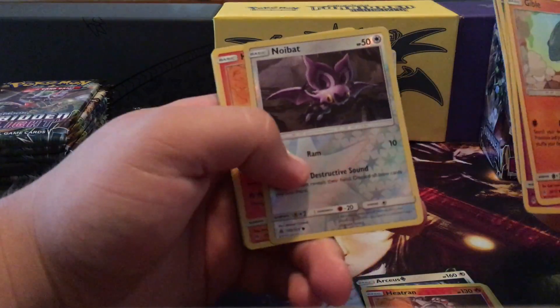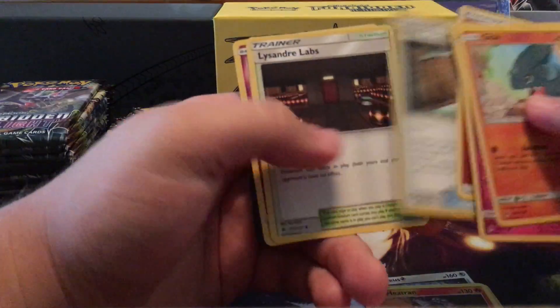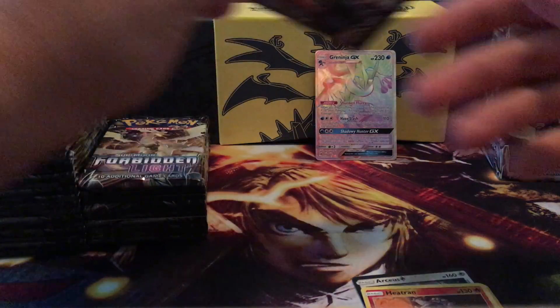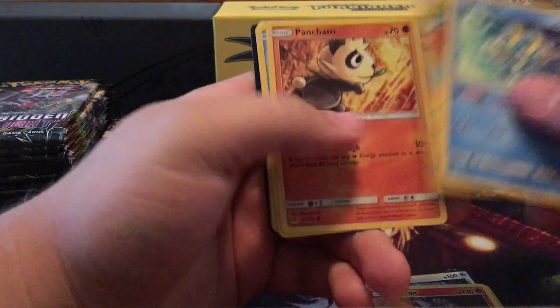Here we go, the next pack. For the time being, reverse is a Noibat, and the rare is a Heatran. Alright, Froakie — goes along with that Greninja.